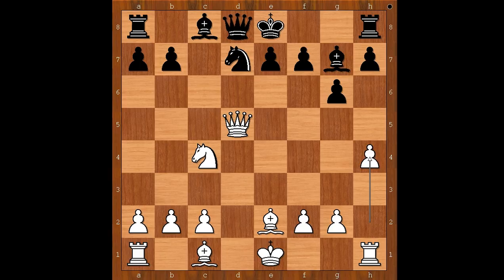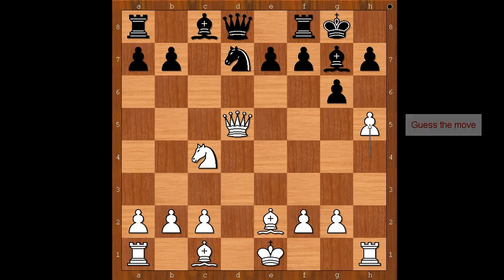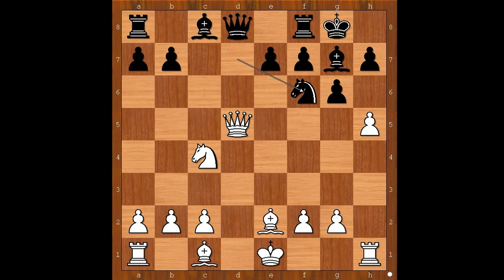Should black castle kingside or not? Would he be castling into the attack? What would you do? Blackburn castled kingside. H5 — this is a very important moment of the game. What would you do with black pieces? Blackburn played the best move. Looks very ordinary, but it works well. Simple and effective — Blackburn played the queen at the queen.